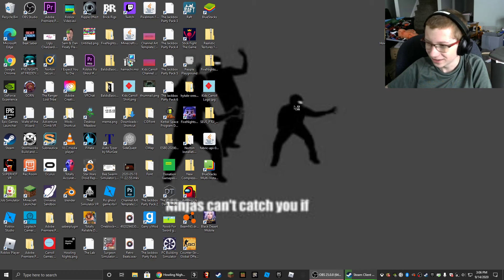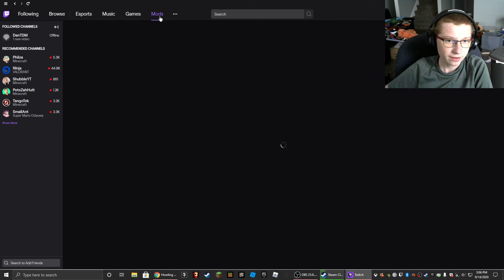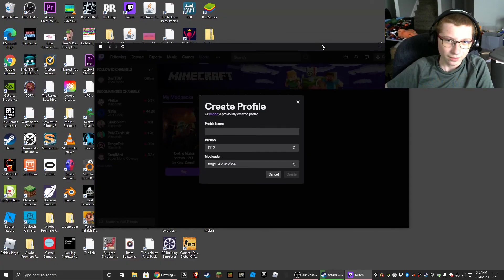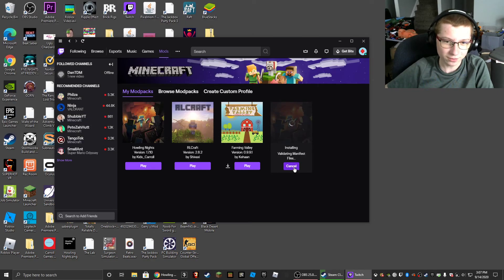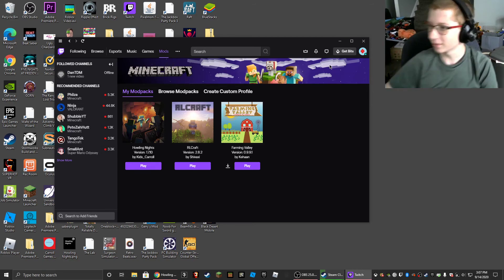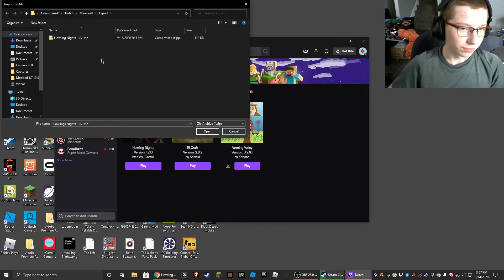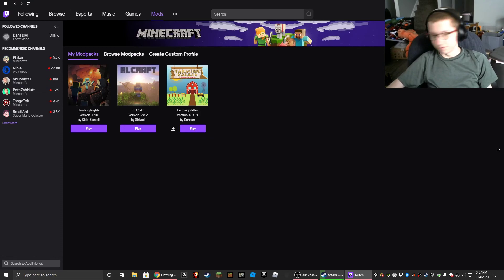Then what you do is you go onto Twitch — it needs to load. Then you go to mods. I'll try to make this as simple as possible. Minecraft. All you're going to do is create a custom profile. You are going to click Import, then drag the file in, and click Open. You can see it appears — it will download the files. You click Play, and then you have fun. And that is how you download my modpack.